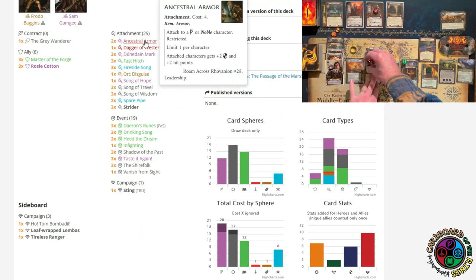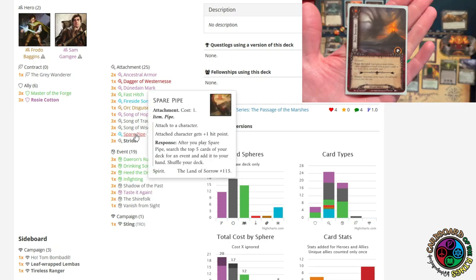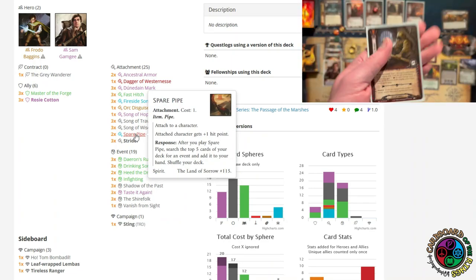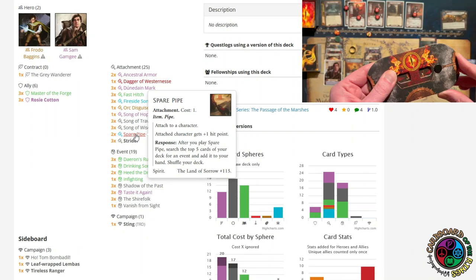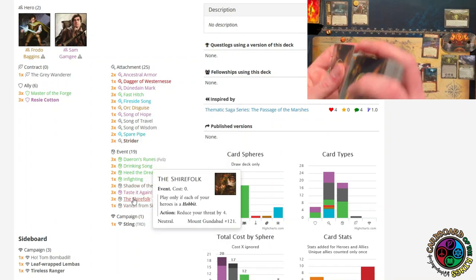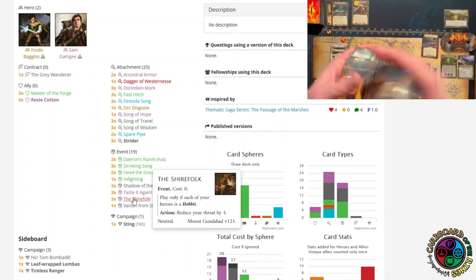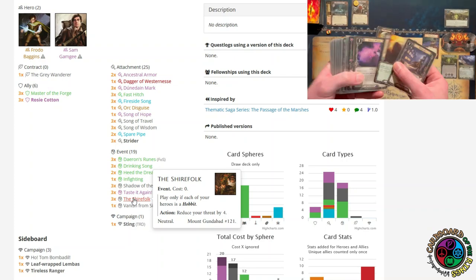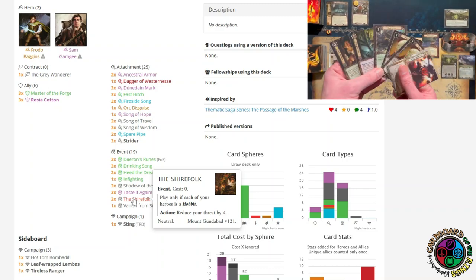The extra hit points are amazing because there is an orc that has two archery, and when it engages you it deals two damage, so I needed to get up to at least five hit points. Another way to add hit points is the Spare Pipe — it gives him plus one hit point and lets me find an event in my top five cards. The events I'm looking for — believe it or not — are the Shire Folk. Even though I'm starting at eight threat, threat is a huge issue in this quest. It goes up so much between a heavy burden, the Grey Wanderer, and effects within the quest — I need to draw at least two of these.